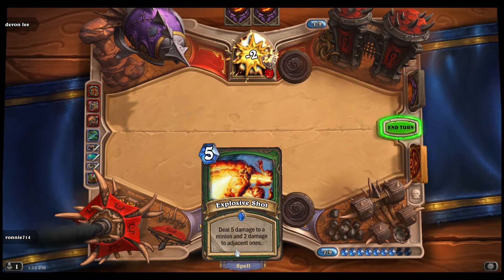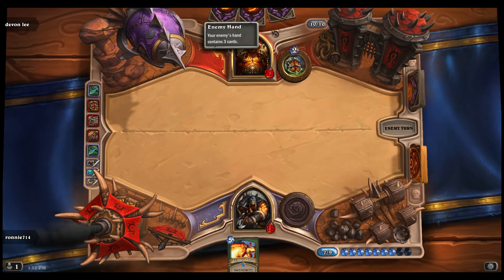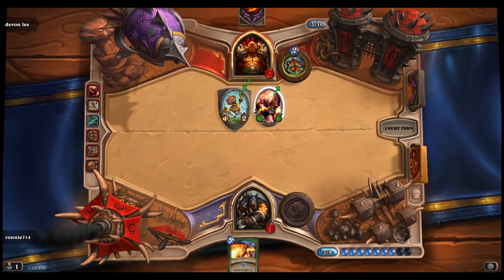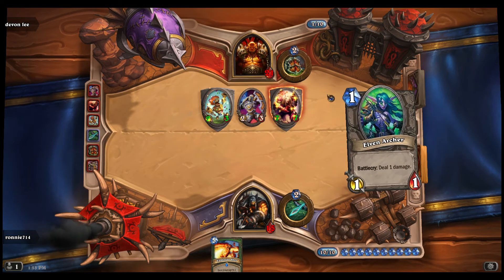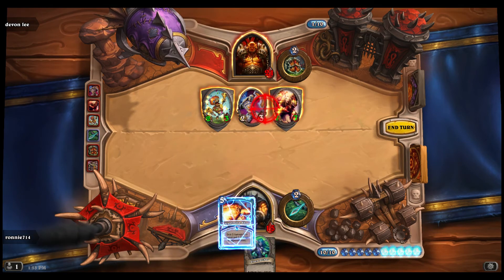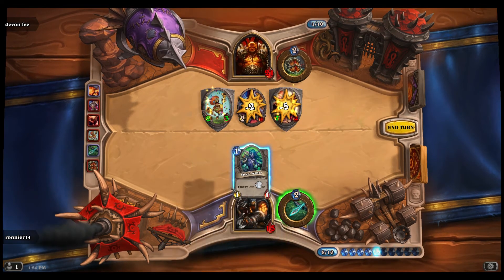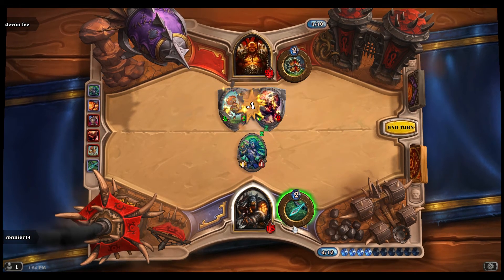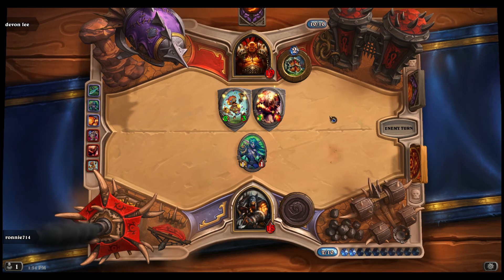We have a spell card: deal five damage to a minion, but he doesn't have any minions on the floor right now so it'd be pointless to use it. He's probably gonna whip down his legendary card Deathwing. He's doing a Noyotron — that thing's a pain, it has Taunt and Divine Shield, which basically means one hit negates the damage. Now he's playing down a bunch of cards. We have deal five damage and two to adjacent — let's use this crosshair attack here to take some out, but this thing still has two health left. Honestly guys, I don't think we're gonna win this one. Terra Tech is definitely a game I'm gonna be playing eventually, I just need to save up the money and give it a day or two to learn.